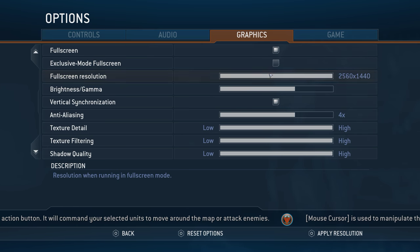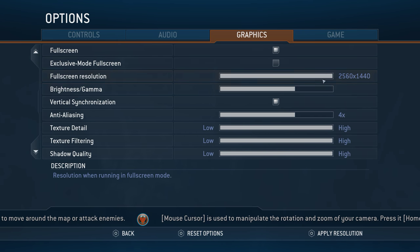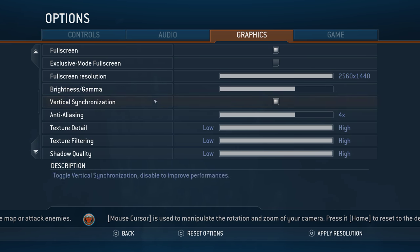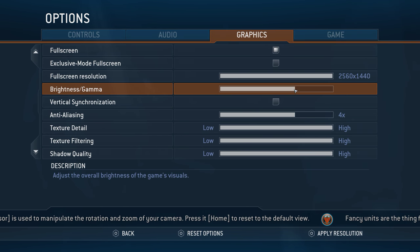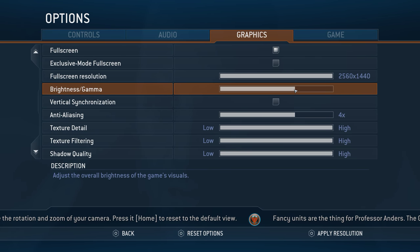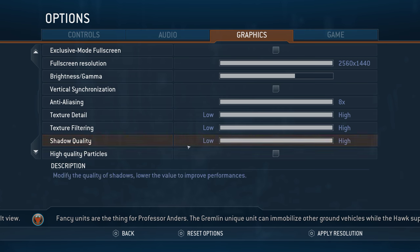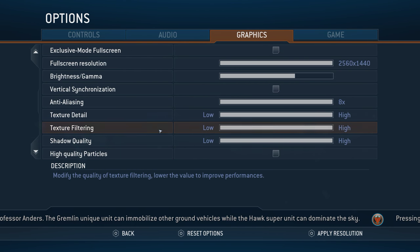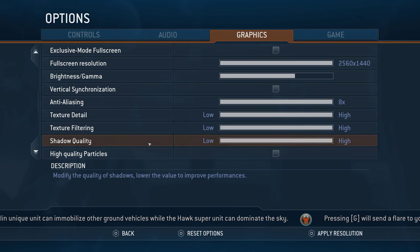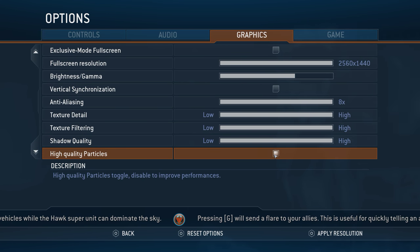We've got fullscreen, fullscreen windowed mode, and resolution — it goes down to 1024x768, and my max resolution is 1440, which is fine. Vertical sync — I'm going to turn that off because I use G-Sync. For those of you who don't know, if you have a G-Sync monitor, G-Sync and Vertical Sync kind of clash with each other. Anti-aliasing — kind of annoying that it doesn't tell you what kind of aliasing it uses, but not too unreasonable. We'll go ahead and max it out to 8. High quality particles — a little bit bare bones on the graphics options, not too surprising considering it was a console port. Let's go ahead and turn that on.